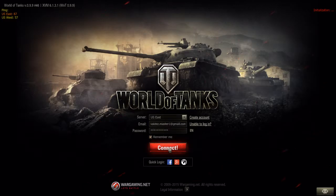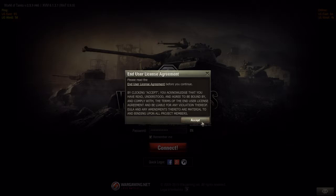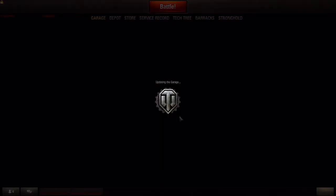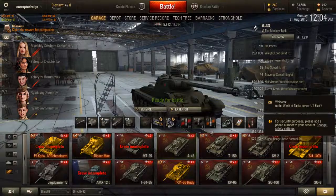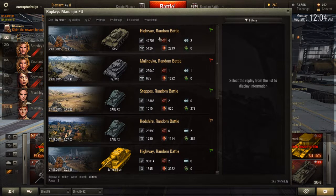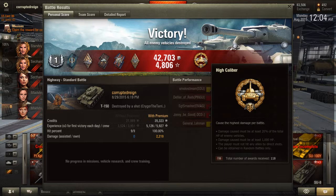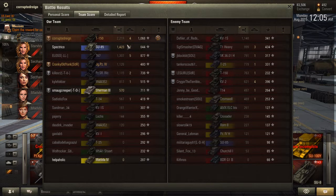I'm going to show you the postgame stats to show how significant that was for new players wondering how important killing four tanks and dealing 2,200 damage really is. Looking at replay manager — highway random battle — I earned 'High Caliber,' which means I caused the highest damage in the battle. My damage caused was more than 20% of the total HP of all enemy vehicles.